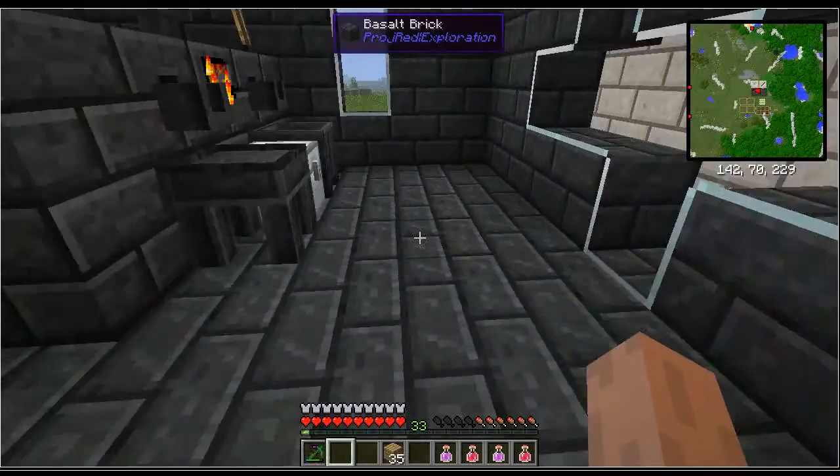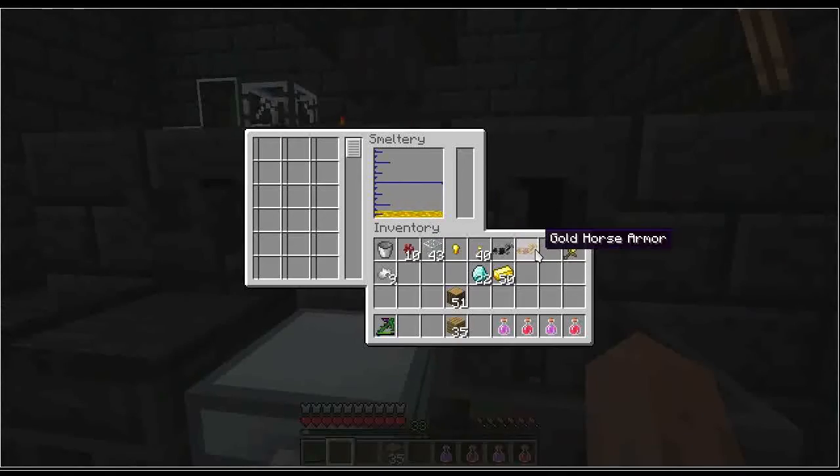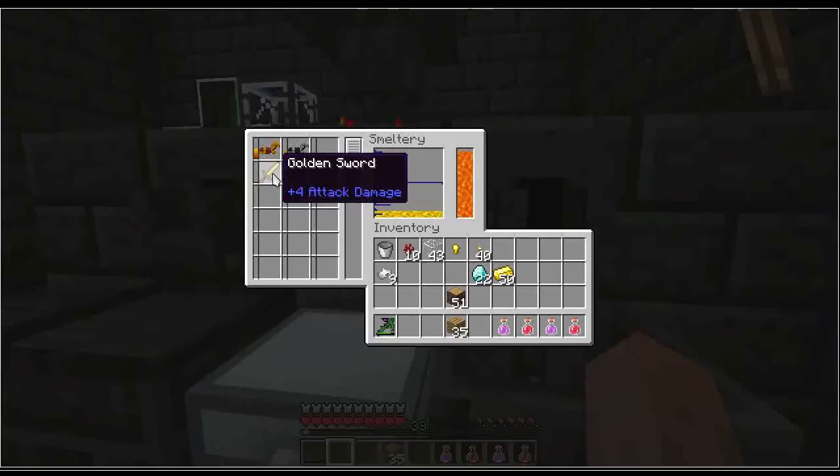One more thing I wanted to show you: the smeltery can smelt up gold and iron horse armor that you find. I've already smelted up a couple pieces of gold horse armor found while mining — I'm just going to get the gold out of the rest of it. I don't have any horses and don't plan to get horses right now. I can also melt up a golden sword I found in the Nether — obviously it's not a very durable sword, so I'd rather have the gold out of it.